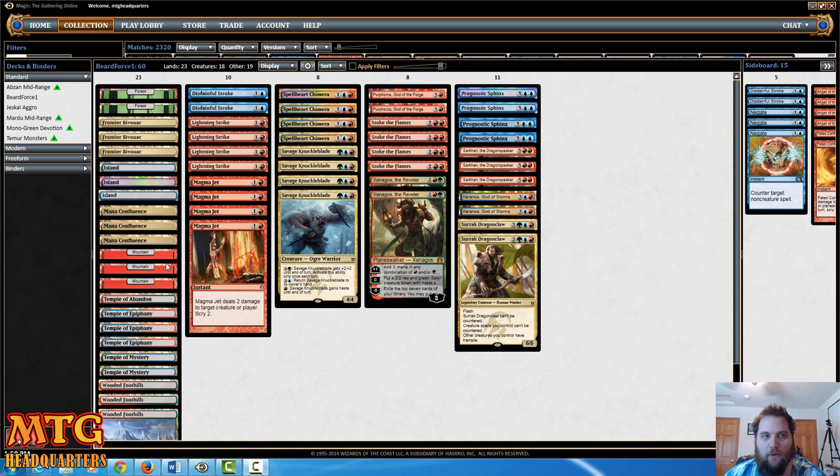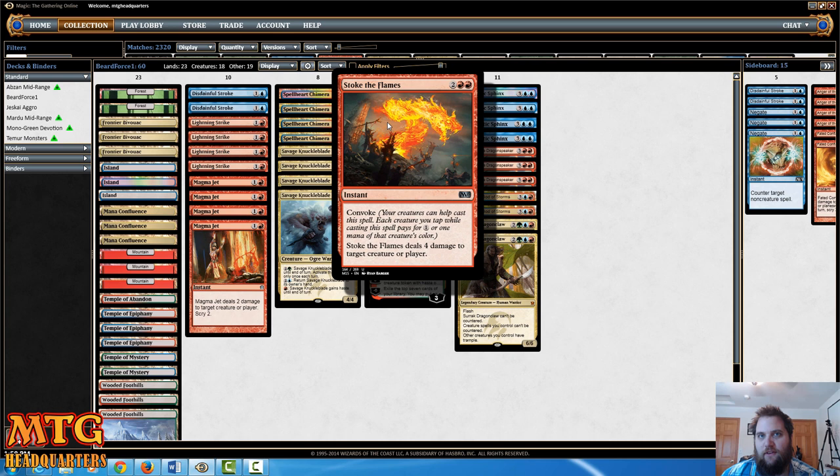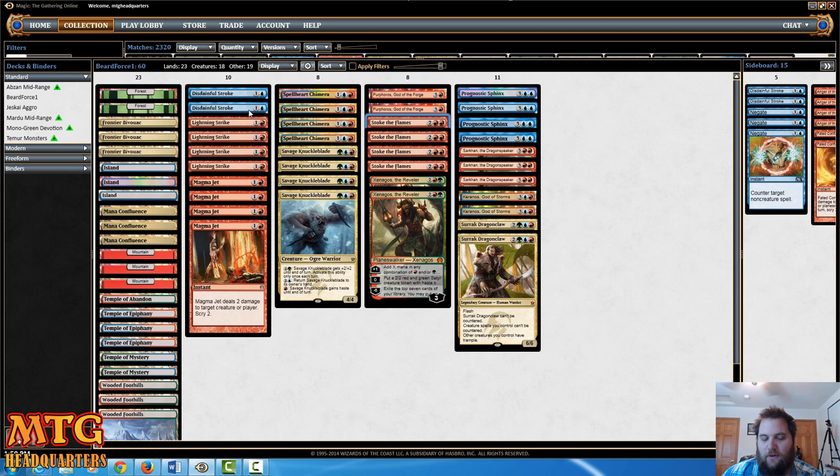The spell package is basically a main board two Disdainful Strokes, most often for Siege Rhinos. The deck has a couple different win conditions — you can burn someone out early game, or go late game with creatures. So two Disdainful Strokes, four Lightning Strike, four Magma Jet. Scry is extremely important in this deck. And then we've got four Stoke the Flames. I'm very excited for the new FNM promo one to come out. That's really your spell package — basically your standard burn package.